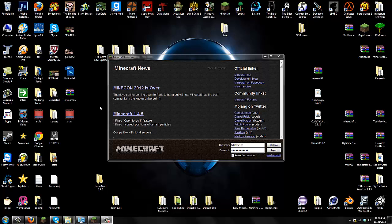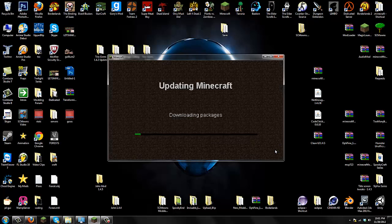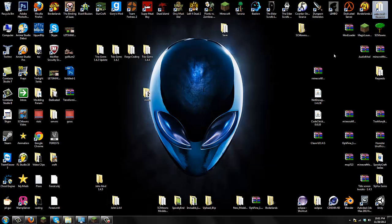Before installing this mod, go to Options and Force Update. The reason I'm force updating is because I have mods currently installed — if you have mods installed, always back them up because you're never sure if this mod is compatible. If it's not compatible, you'll get a black screen. Options, Force Update, and log in to download a brand new minecraft.jar which we're going to modify. You'll get the downloads from the description linking to my website.